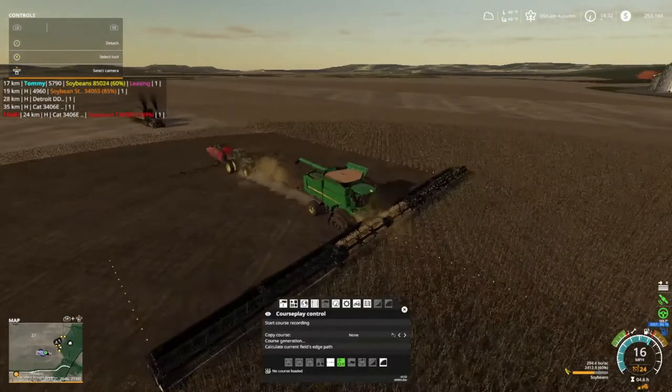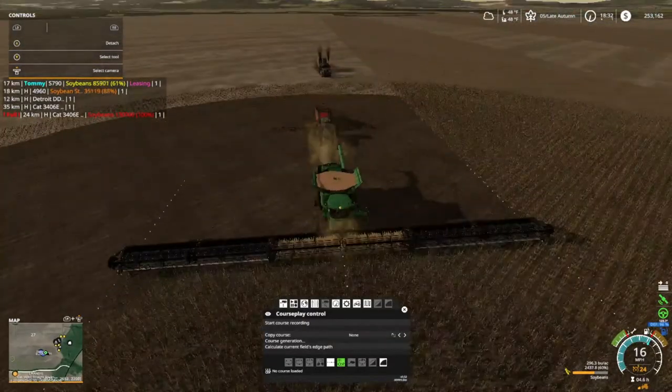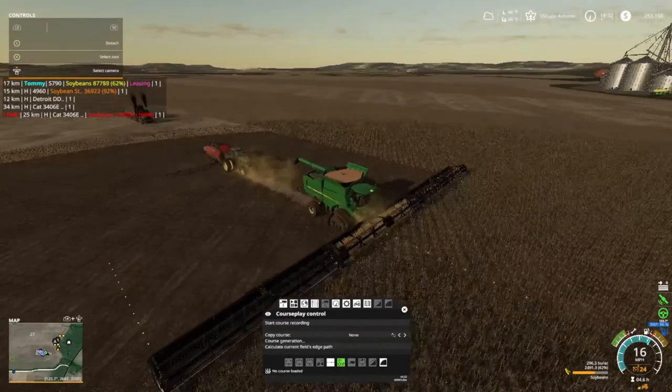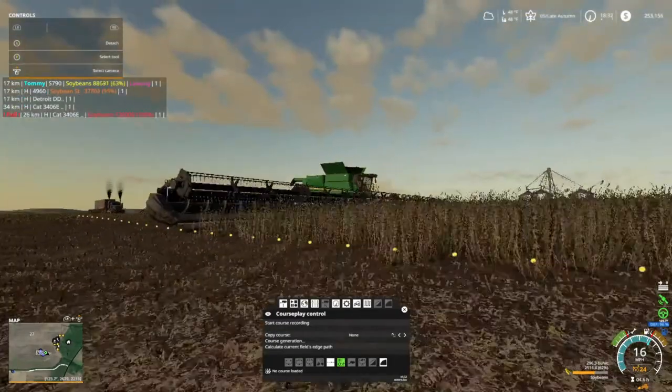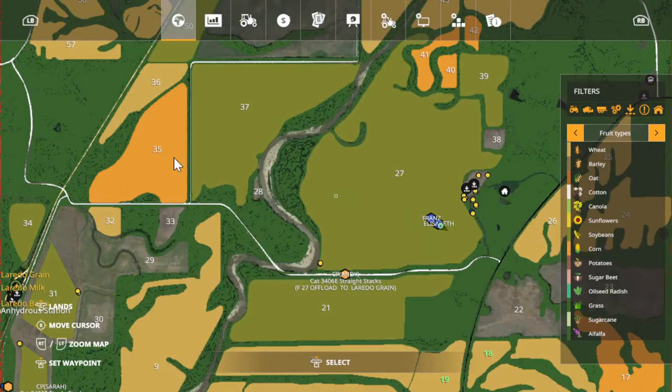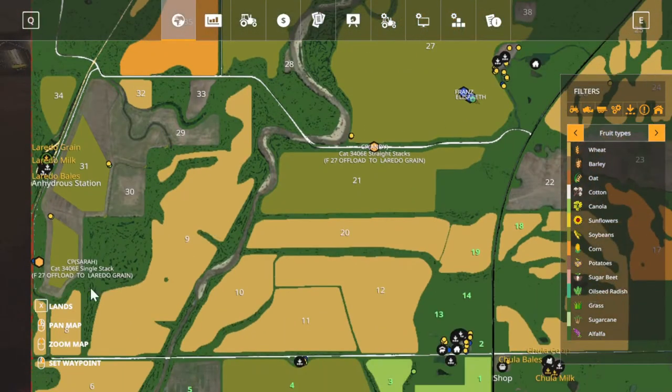We're almost done. We got that little strip over there which is about the same size as this strip, and all that over there is done. We got problems with our other combine. So I'm glad we got this. I got the trucks going out, coming down through here and around, back around by the shop and back up here, because this road is real narrow — I'm afraid they'll get hung up passing each other. That is why I put them in that route.